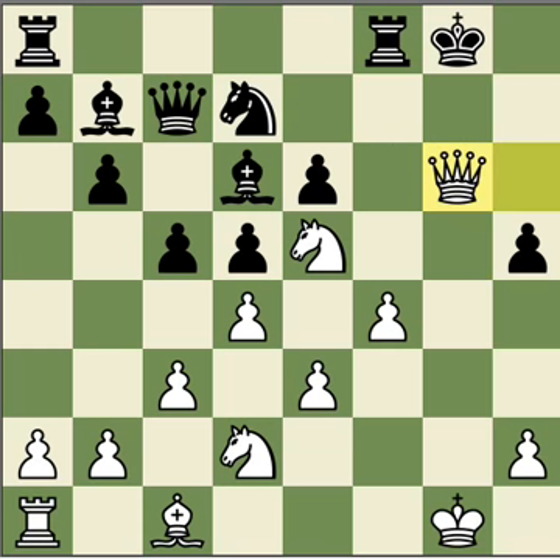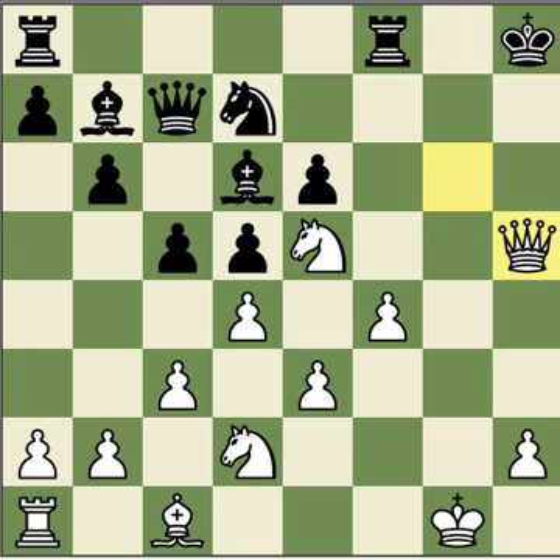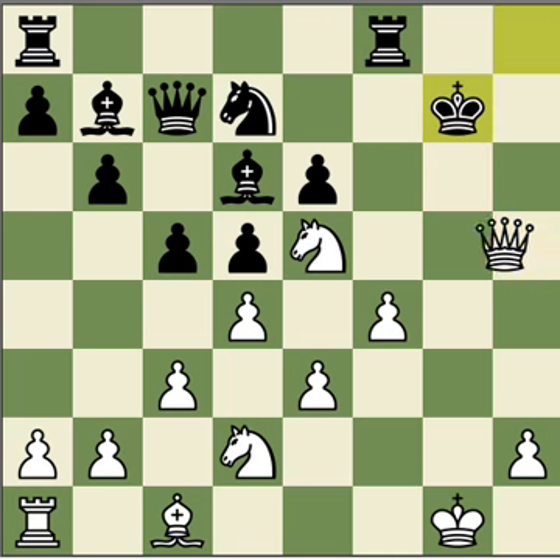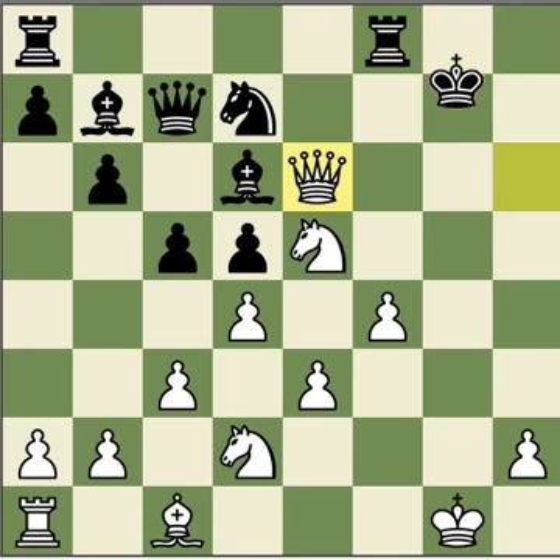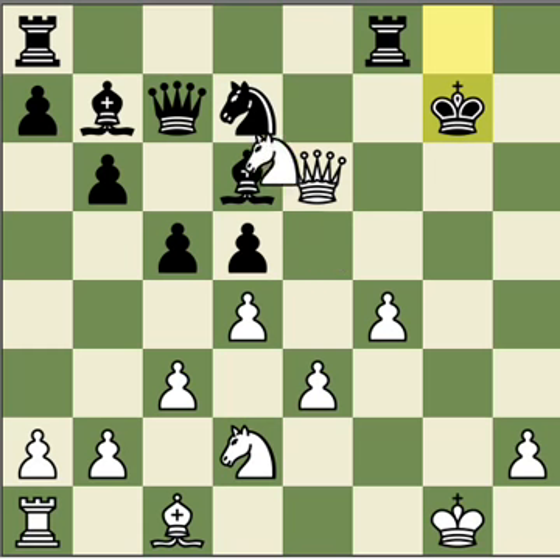And the rest is an easy mop-up for white. Qg6 check, Kh8, Qxh5, Kg7, Qh6 of course — to bring him back on h8. Qh6, and after Kg8, Qxh6, Kg7, Nxd7. And white is simply winning. White is up a piece and ahead by a piece and 3 pawns, plus a very enormous attack. A huge attack.